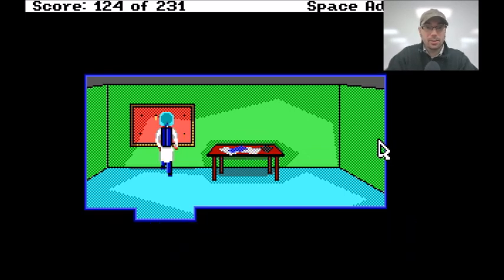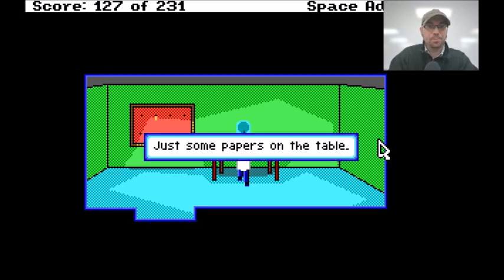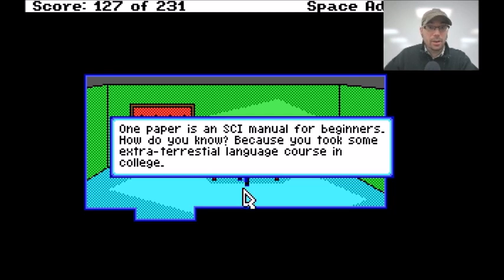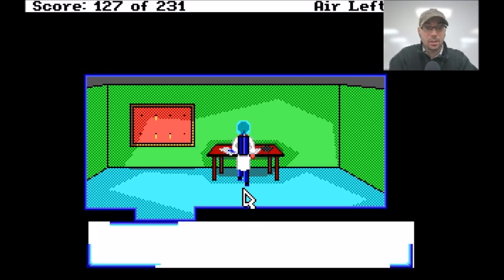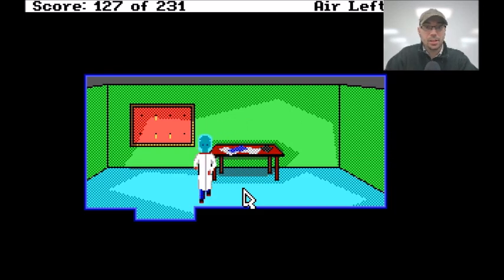There are some keys on the wall. Take key. Okay, great. Look at table — just some papers on the table. On one paper is an SEI manual for beginners. How do you know? Because you took some extraterrestrial language course in college. Okay, take paper. Look at paper again.